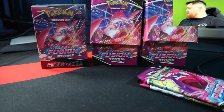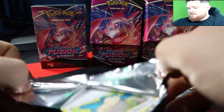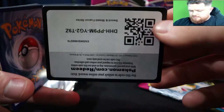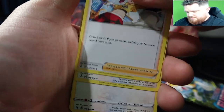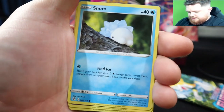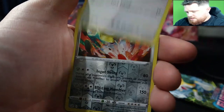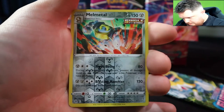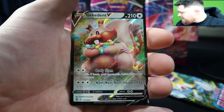Drop that off to the side and go into the Gengar pack. We got Hopsea and Snorlax — always good seeing a fellow Snorlax. We've gotten this guy so much — Rookidee. Oh, reverse rare Melmetal, that's a cool card. And here we go again — an Ingredient ultra rare hit!